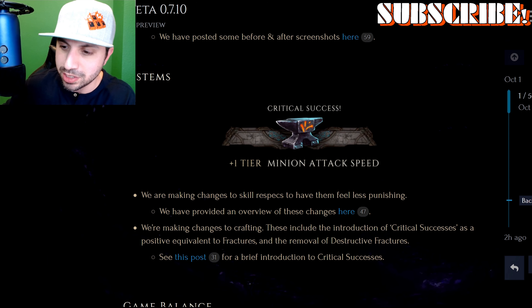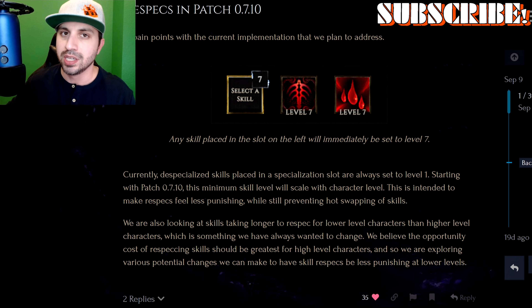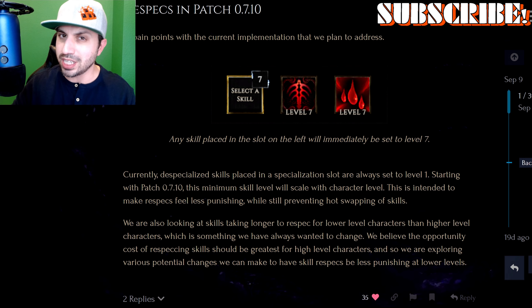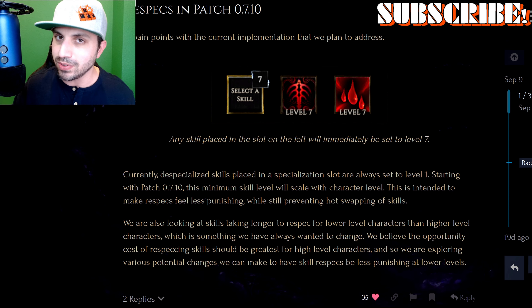They are making changes to skill respecs to have them feel less punishing. Currently, despecializing skills placed in a specialization slot are always set to level 1. Starting with patch 7.10, this minimum skill level will scale with character level, intended to make respecs feel less punishing while still preventing hot swapping of skills. So if you have a skill at level 20 and you swap it out, it'll still drop down but it'll scale with character level, not enemy level. So it should make it really easy, if you have a leveled up character, to level that skill back up to level 20. It'll still take a little bit of time, but it should level way faster.